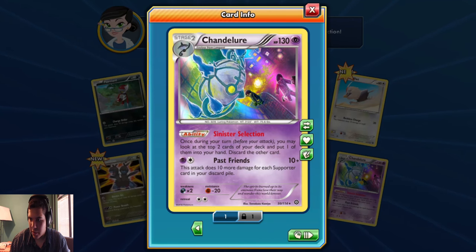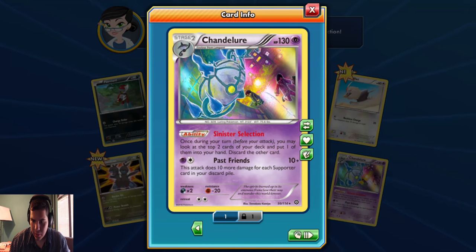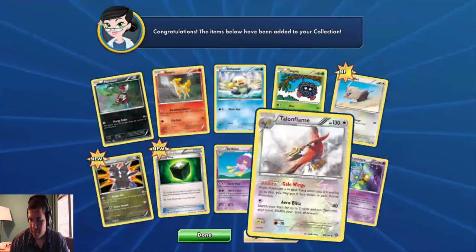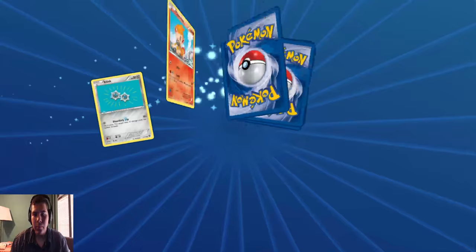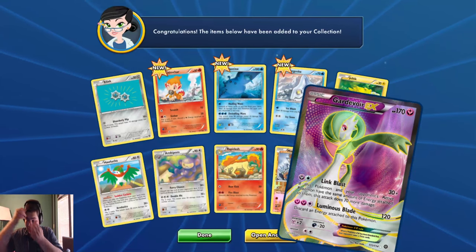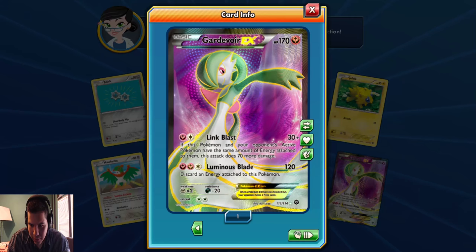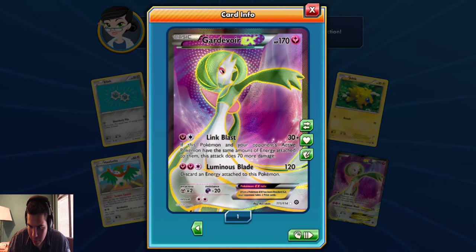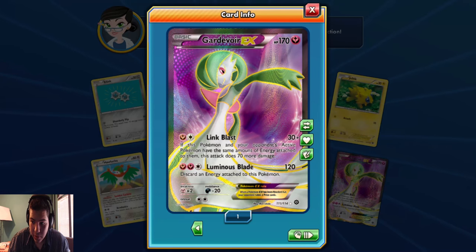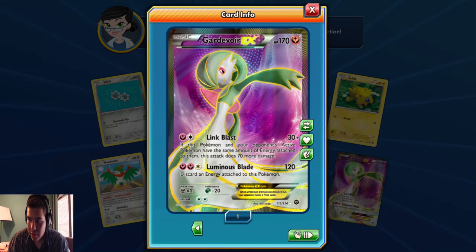Once during your turn before you attack, you may look at the top 2 cards of your deck and put one of them into your hand and discard the other card. For one psychic and one colorless, this attack does 10 more damage for each supporter card in your discard pile. If this Pokemon and your opponent have the same amount of energy attached to them, this attack does 70 more damage. That's very good. 2 fairy and one colorless - Luminous Blade. Discard an energy attached to this Pokemon. If you have a double colorless attached to it, that's perfectly fine. This card looks very good.